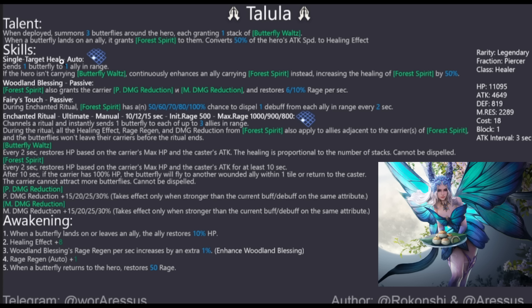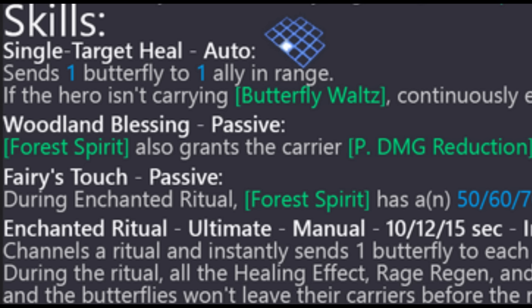There's tons of healing output and she could potentially get re-heals out. Something interesting is that it converts 50% of the hero's attack speed to healing effect — you do not need to build her with healing effect at all, you just want to build her with more attack speed. That's really cool. It's similar to how with Hollow you really want that attack speed because it works into her kit.